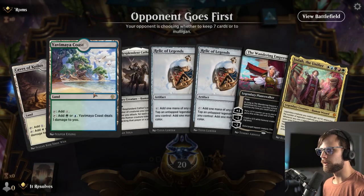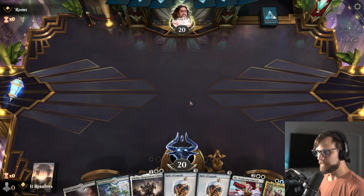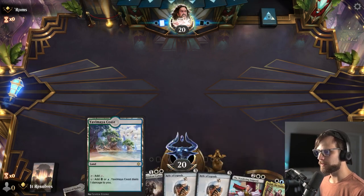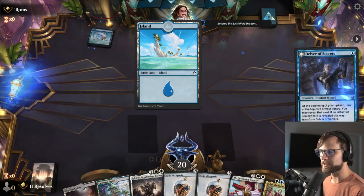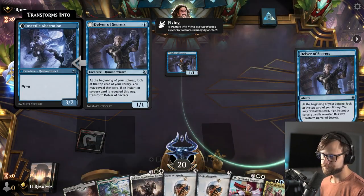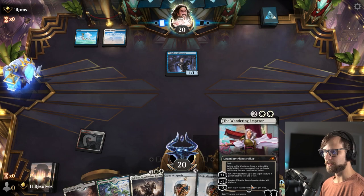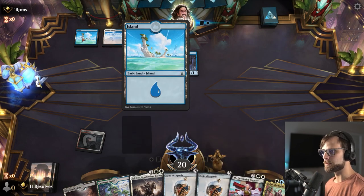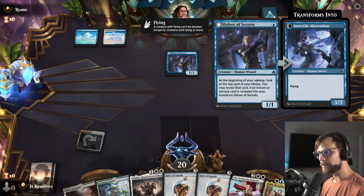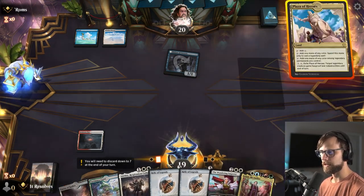Alright guys, here we are for our next game. I think we keep this just on the back of the two Relics, honestly. We do need another land, but any land actually gets us to the Relics, so I'm not as concerned. We get the Sundown Pass as well, which is our second white source — so that does give us Adeline and the Wandering Emperor at any given point, which is super nice. This is going to be a very annoying deck. We basically just need to try and Wandering Emperor to exile the Delver as soon as we possibly can. Thankfully they did not flip it that turn, which is pretty huge.